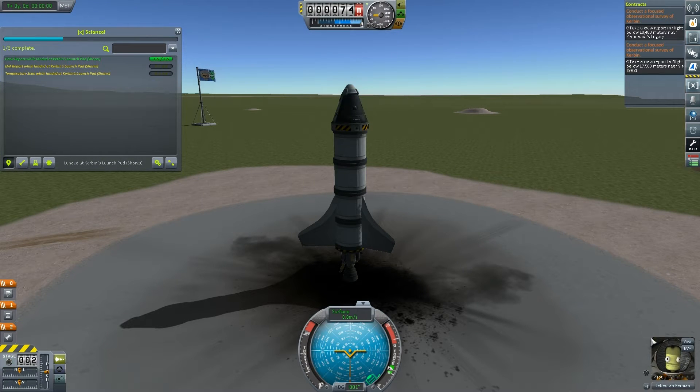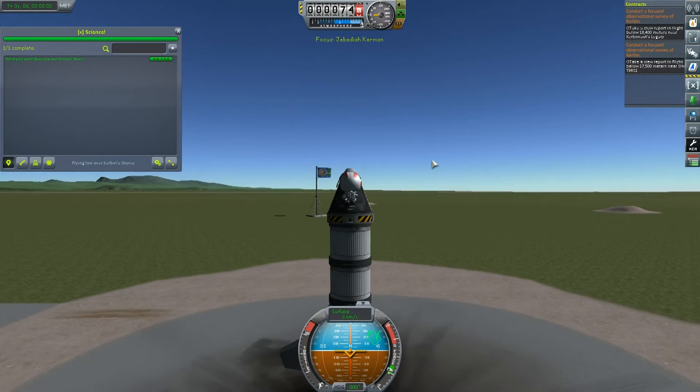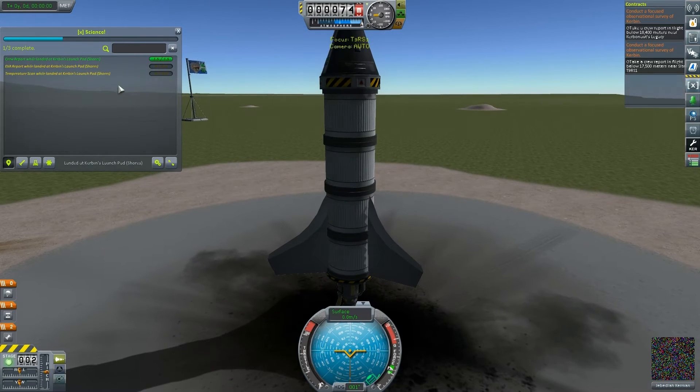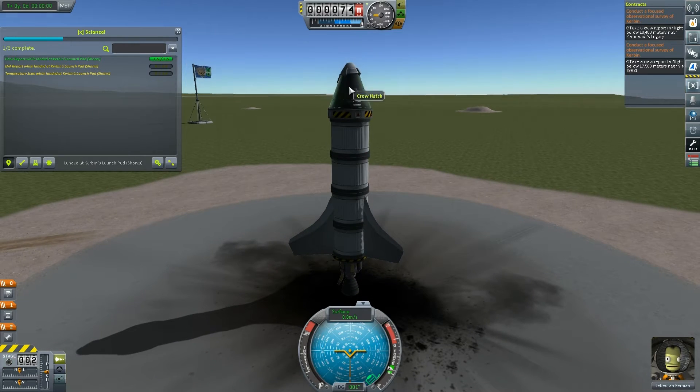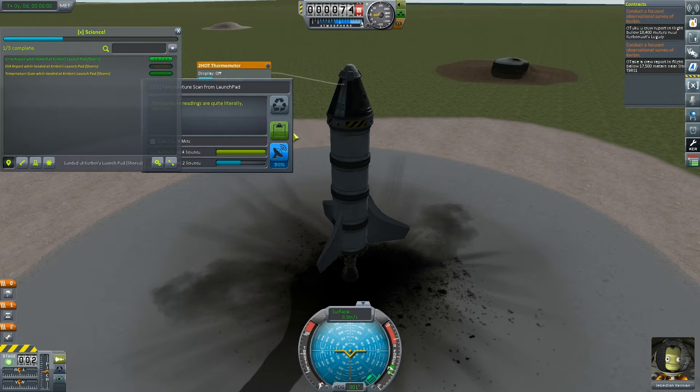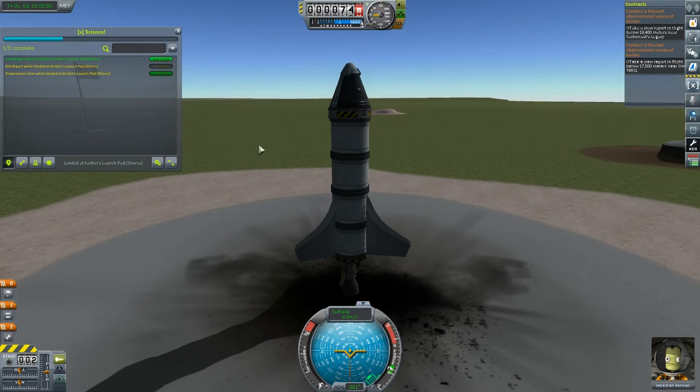Can we do an EVA while we're here? Yes we can — we can get some science here. But wait, we need to be landed at Kerbin's launchpad shore, so we need to actually be on the floor. So we can do a temperature scan while we're here instead. 2.4 science — lovely. Prepare to launch.